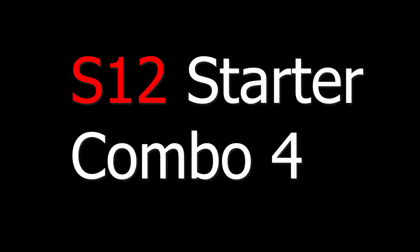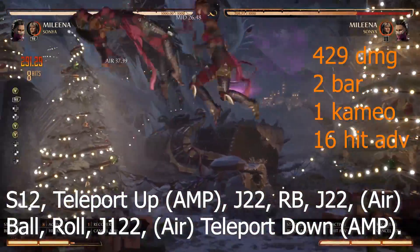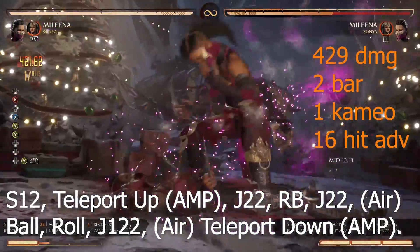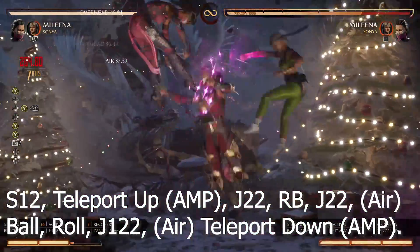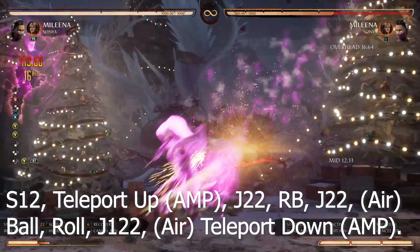Combo number 4 with 10-1-2 starters: 429 damage, 2 bar, 1 cameo, 16 hit advantage. Route: 10-1-2, teleport up, amp, jump 2-2, cameo, jump 2-2, airball, roll, jump 1-2-2, air teleport down, amp.